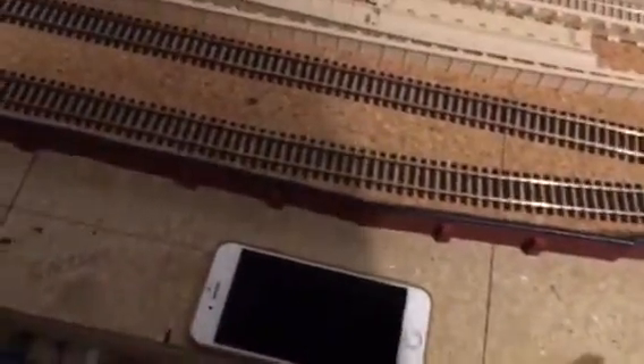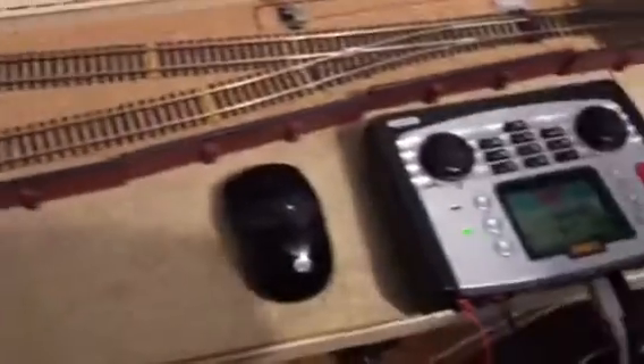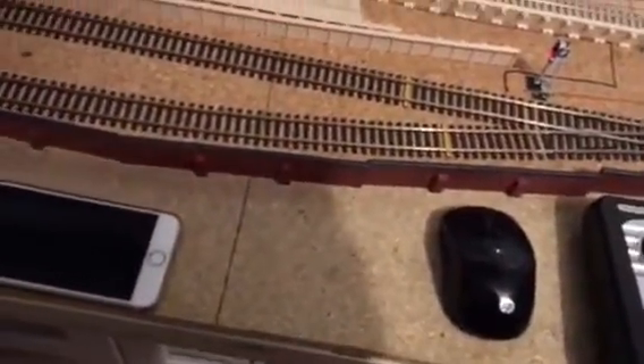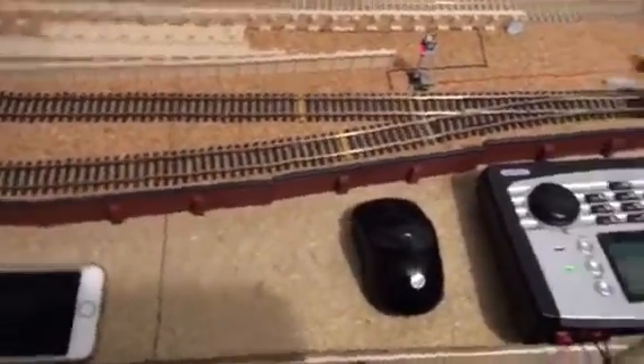I'm going to put the programming track along this section here, but I'm going to make it slightly higher with a factory on it. Then I'm going to have a container section just here with containers on. When I need the programming track, I just have to lift the section off and there's the track.